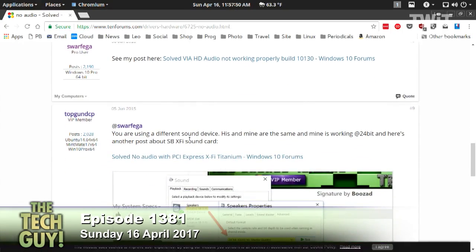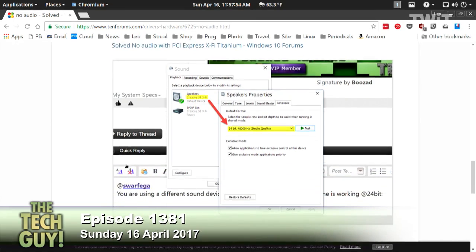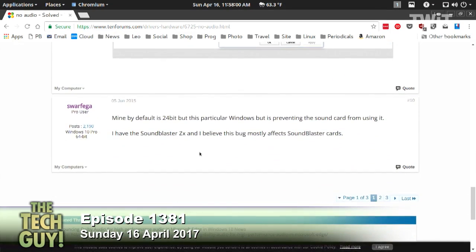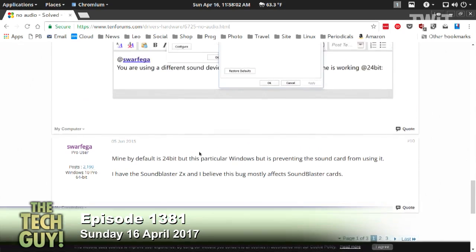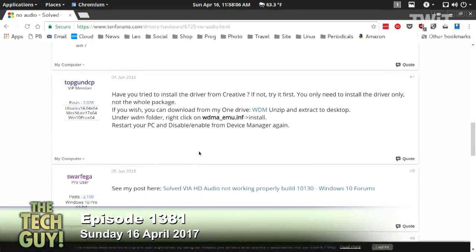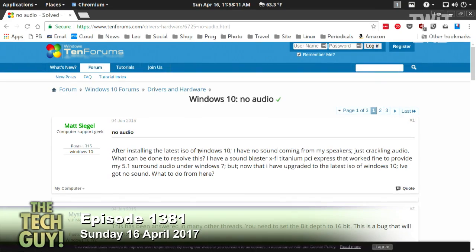And then if not, I'm looking at a thread that says maybe it does work with 24-bit, but maybe the X-Fi is the problem. So if you're on 24-bit, go to 16, and if you have X-Fi and that doesn't work, disable it. This goes back to the early days of the Creators Update — in theory they've fixed all that stuff, but it happens a lot.